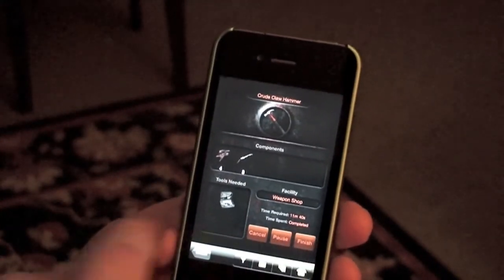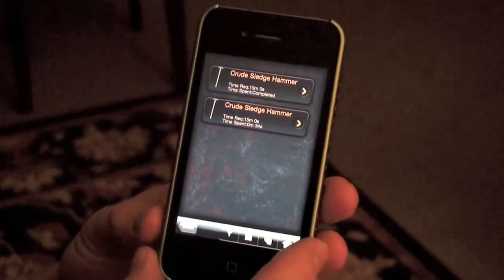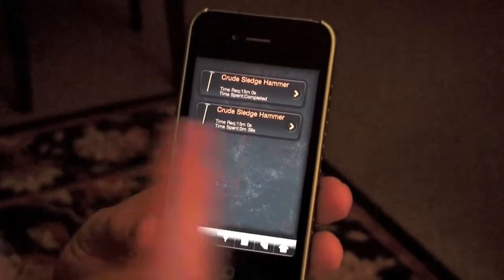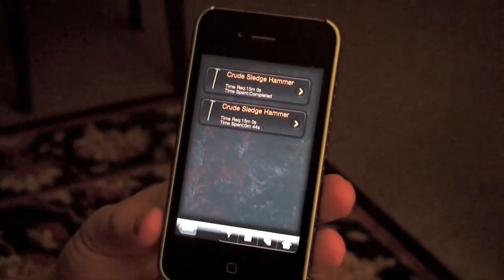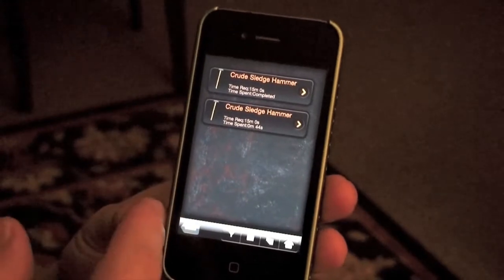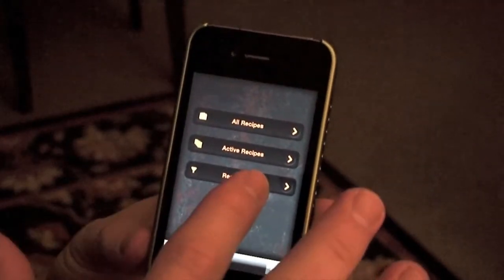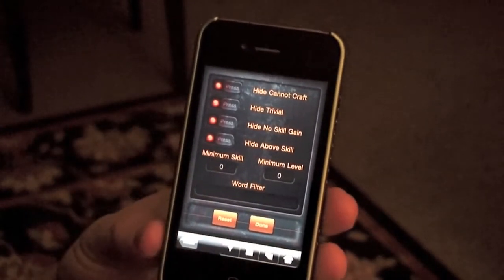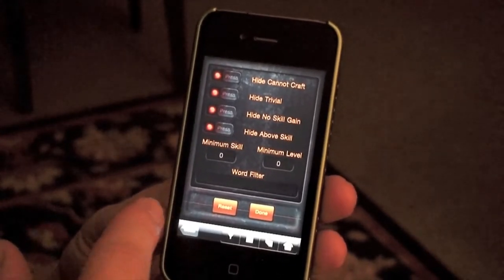We want to press finish here, and that will send that item directly to our pack — all available from the mobile device, so you don't have to log back onto your computer. You can queue up to four items on the mobile application for crafting, and once those are completed, they can go to your pack, and you can sell them directly on the auction house, mail them to friends, or any other use you want to have with them.